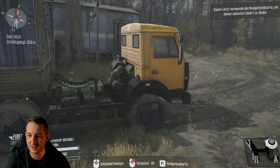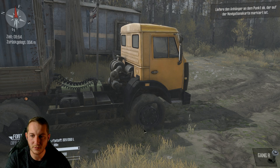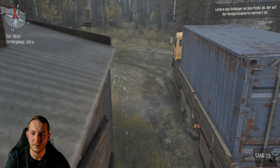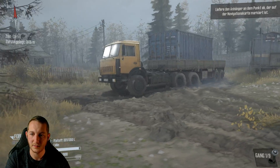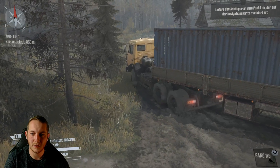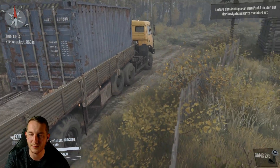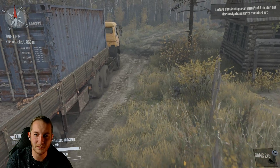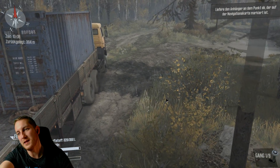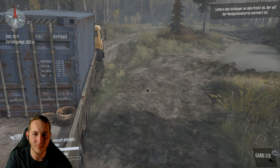Wo soll man hin? Ach da, in die Stadt – okay. Das wird natürlich interessant mit dem Anhänger. Das Problem ist, wir haben kein Allrad und keine Differenzialsperre, dadurch dass der nur Heckantrieb hat – wird interessant werden, aber wir schauen mal. Wir könnten hier durch dieses geschmeidige Wasserloch fahren, aber ich denke, das kriegt man auch so hin.